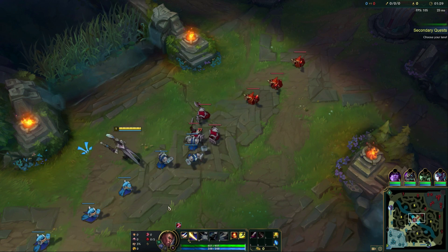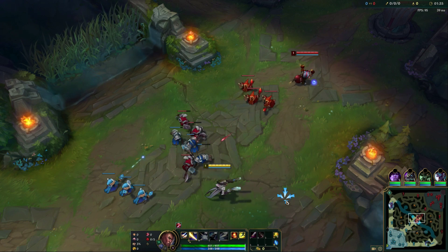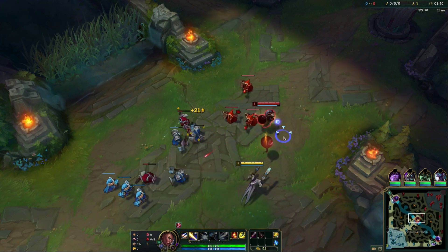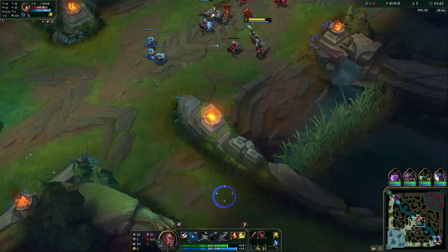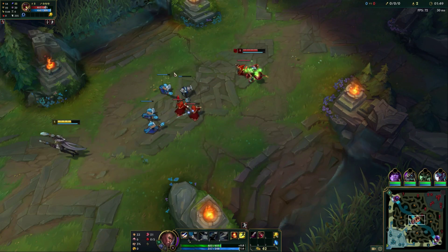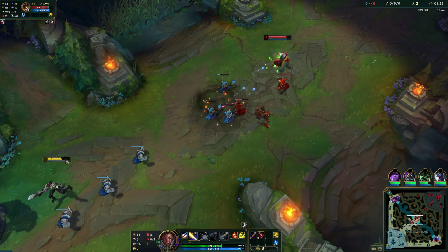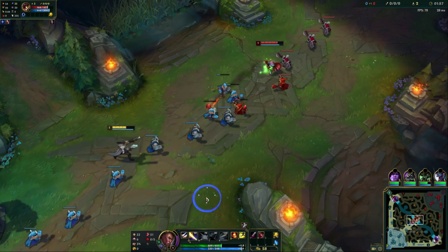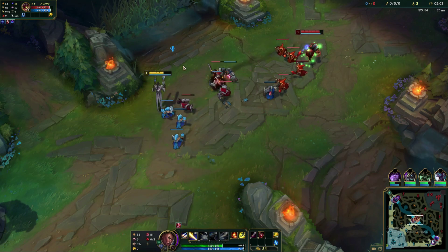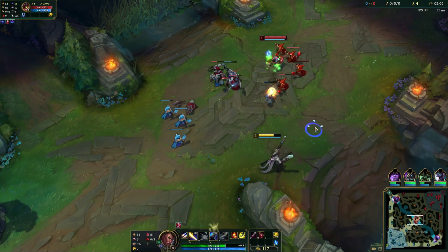To land the trade effectively — because we're running Press the Attack — I'd love to open the trade with an auto if I can. You're going to be against a lot of ranged mages in mid lane, so this could be tough at level 1. The thing you need to be careful of, especially early before level 2, is that even though we landed a full combo, he's healing. From minion damage and a couple autos and an ability from him — which you will eat — you're going to take some damage back. So it's important that with Lucian you're generally keeping the lane in a spot where you won't eat too much minion damage when you start a trade.